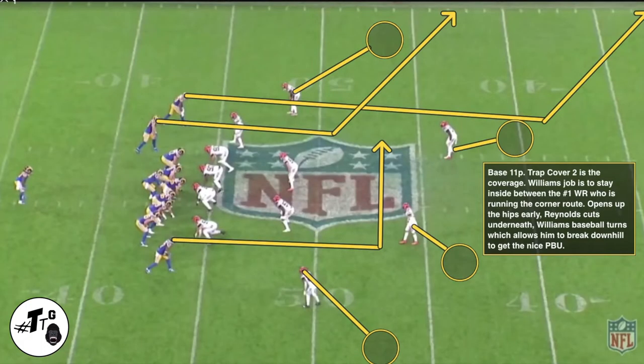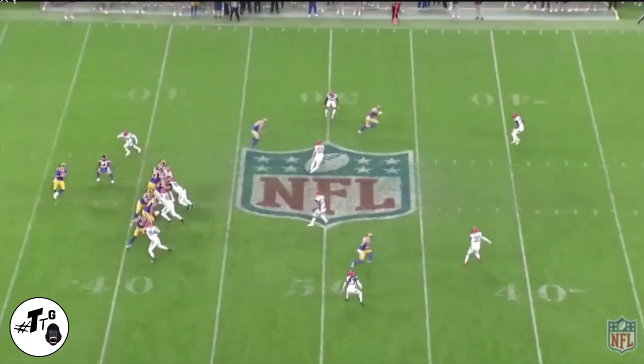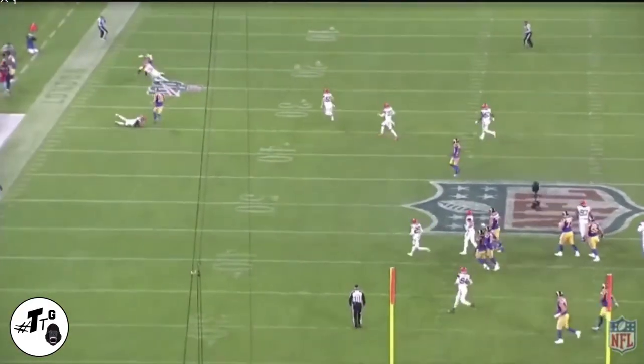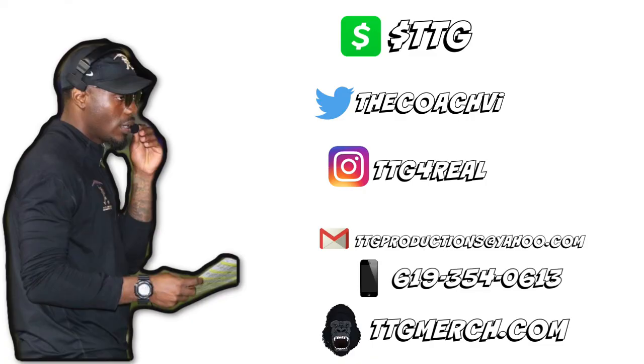Base 11 personnel trap cover two is the coverage. Williams' job is to stay in between the number one wide receiver running the corner route. Williams backpedals, stays inside of him, opens the gate, and baseball-turns to break downhill and get a PBU.